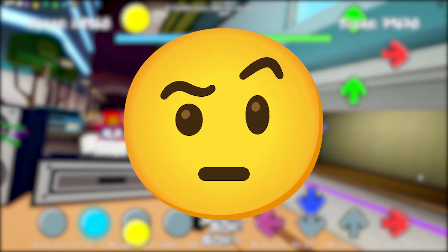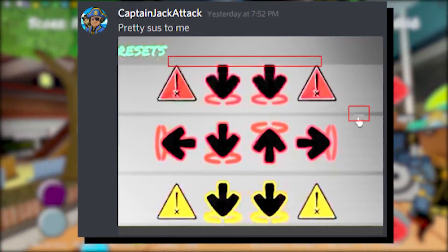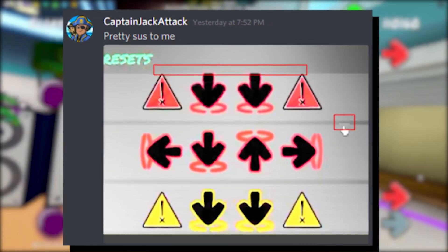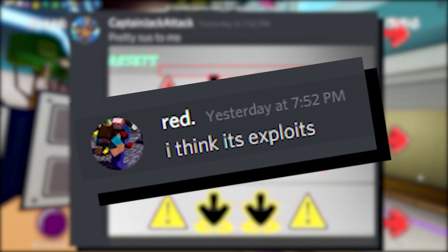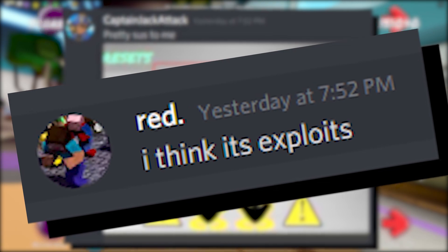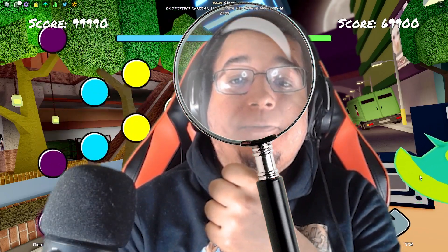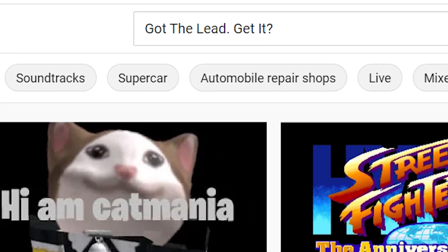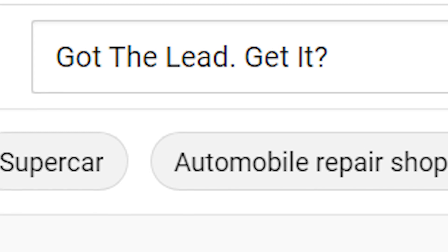Going back to Red's screenshot — at first I was really skeptical, and I even did a shadow contrast test and found some weird anomalies around the mouse and the top of the note icons. Red did say he thinks it was exploits, but I decided to do a deeper dive into it. After doing some searching over on YouTube, I was able to find a lead.